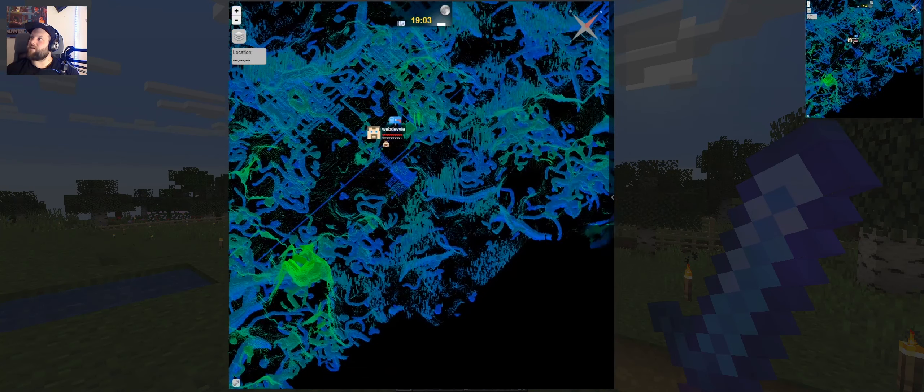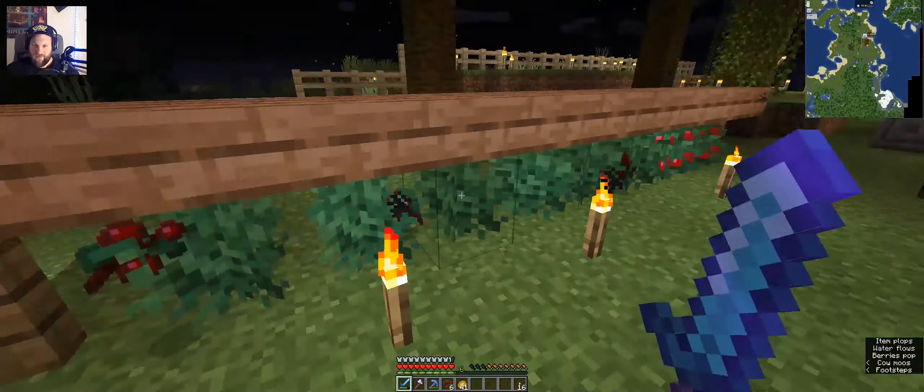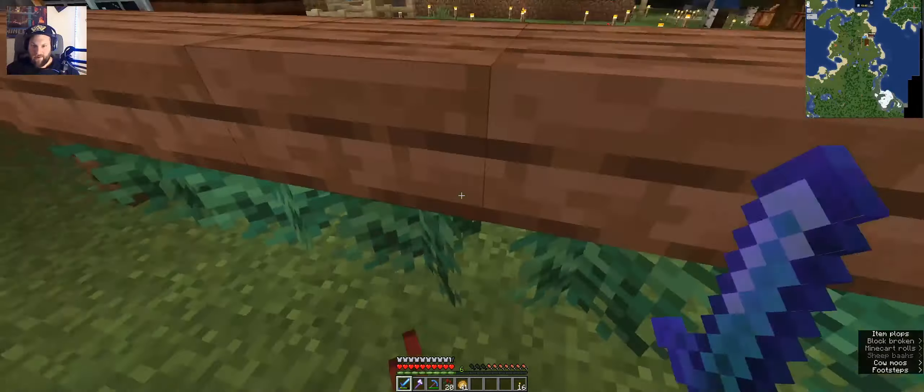I'm going to go and explore. What I actually need is a shulker box. Maybe look at the End — if there's a place for me to go — but I need enderpearls first, and you can only get enderpearls from endermen. Or the shop. Wait, you can get to the end portal. Oh, there's a zombie in my base! How did you spawn here? I lit everything up — that's not good.